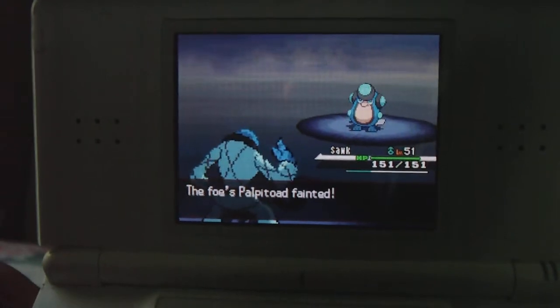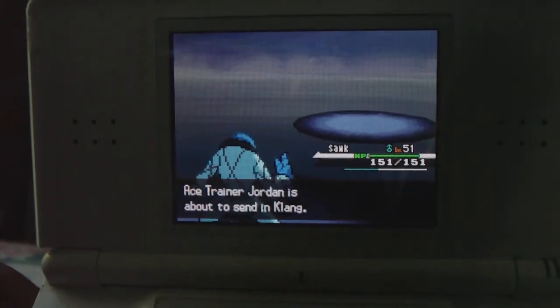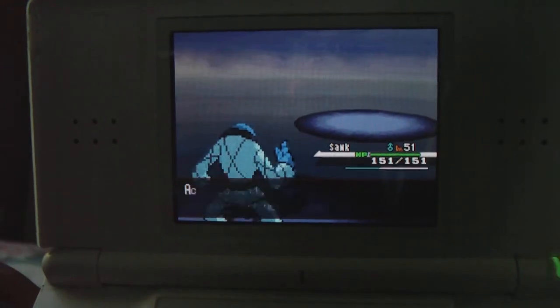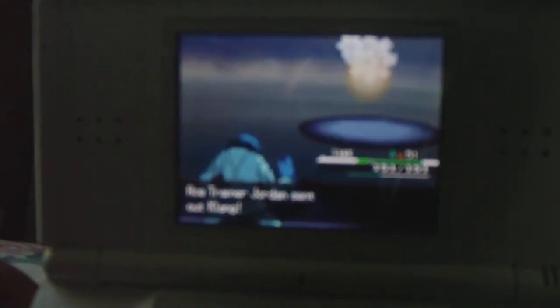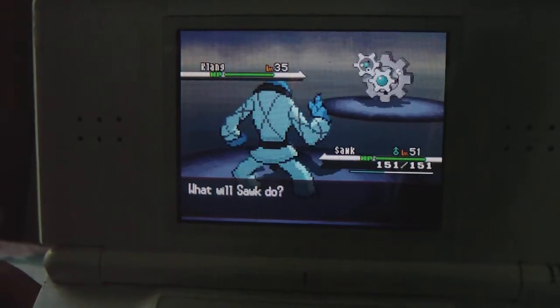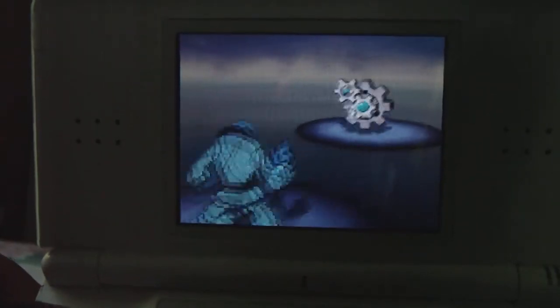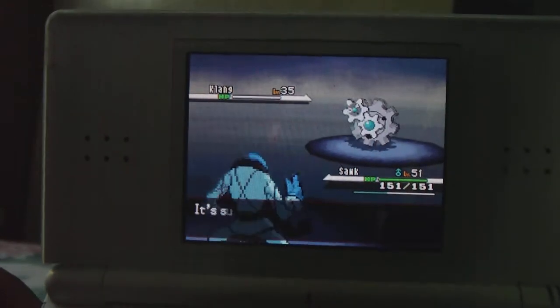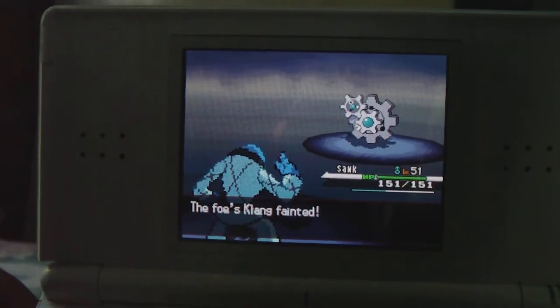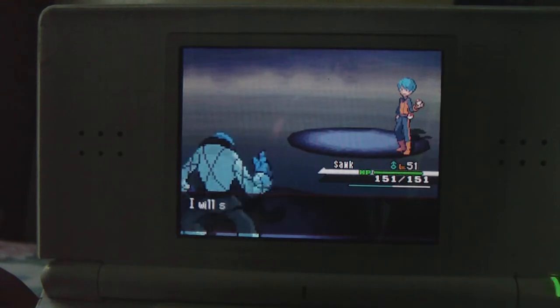He's about to choose Palpitoad, the evolved form of Tympole. Use Low Sweep again. And it's out. Now he sends out Klang — I haven't seen this one before. Klang is the evolved form of Klink, steel type. Use Low Sweep on Klang, and we actually encountered one new Pokemon this battle.